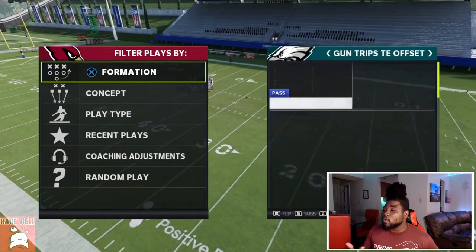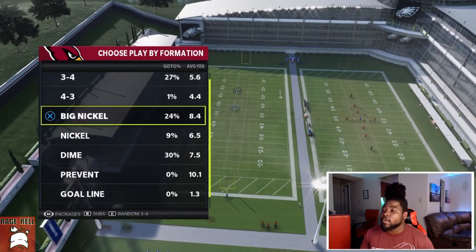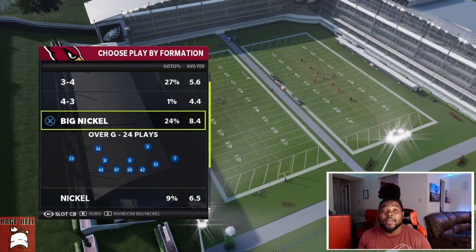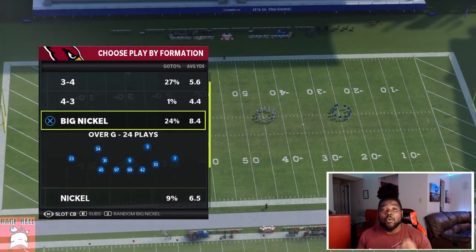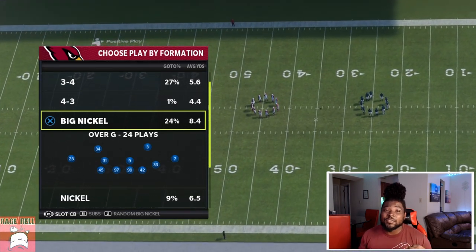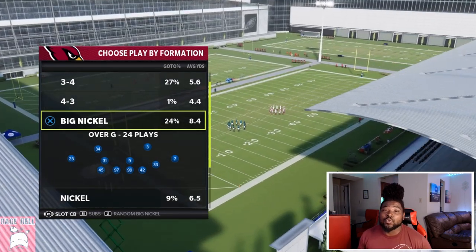It doesn't matter what play we come out in, so we're just going to come out in PA Crossers since it's a very popular play. For defense, I'm actually going to be in Big Nickel. If you're curious about the playbook I'm in, I'm in a Dolphins defensive playbook. One thing I do want to say is this video is going to be very informative, so please make sure you watch and re-watch it because you're going to learn a lot about how Cover 4 Quarters works.